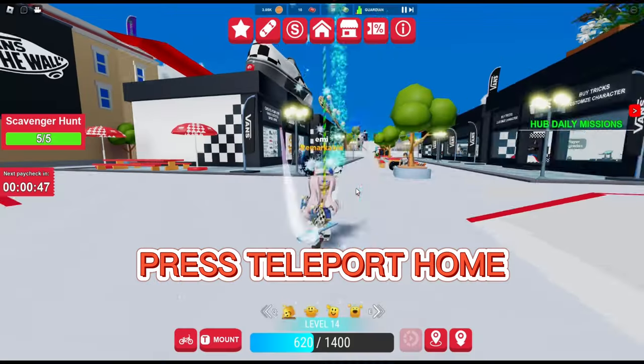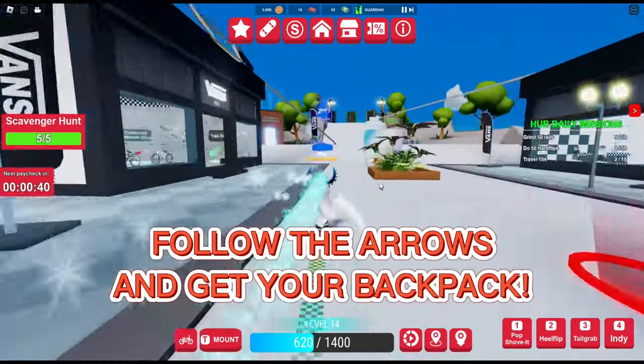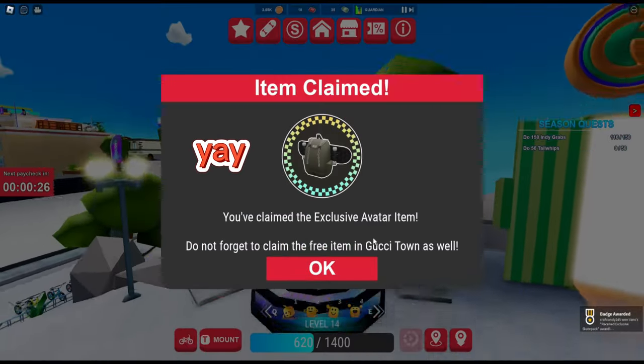Press teleport home. Follow the arrows and get your backpack. Yay!